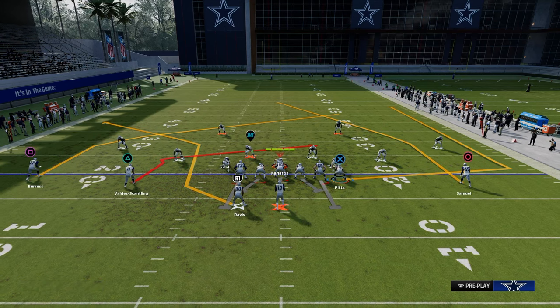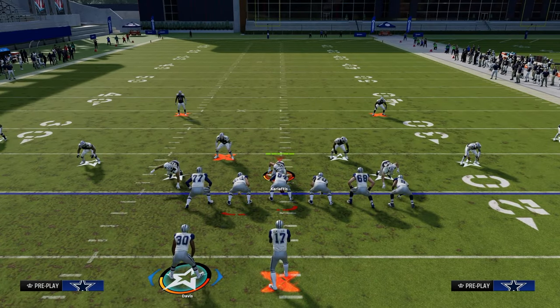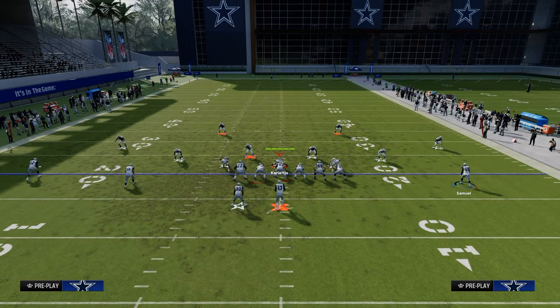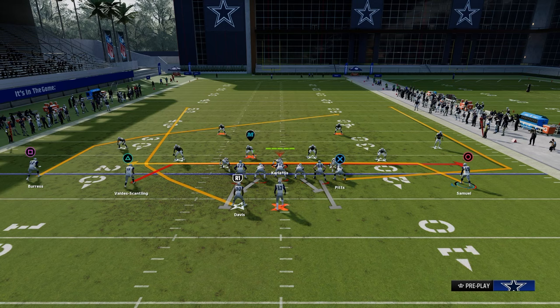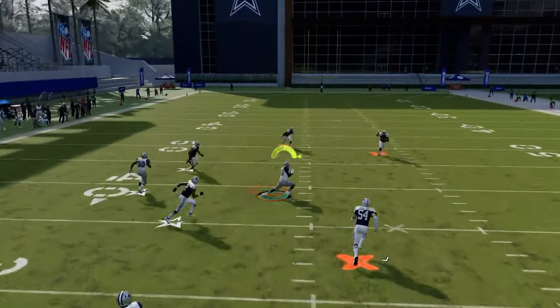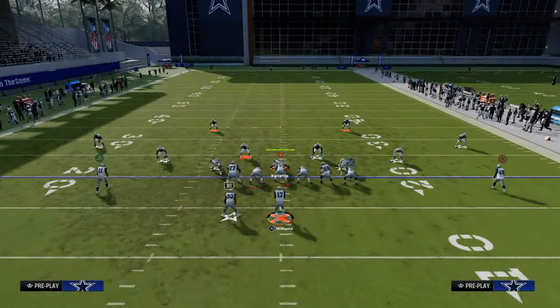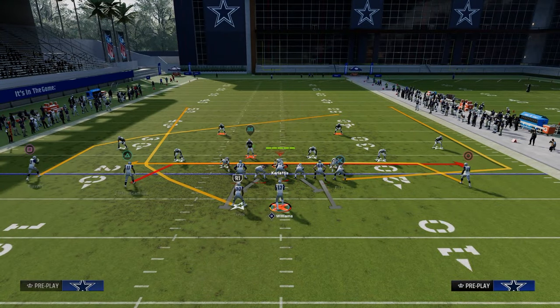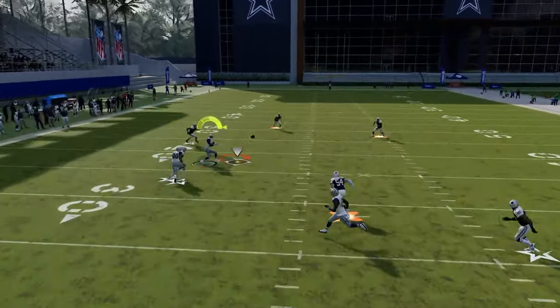In terms of how we're going to set up the first play, this is one of my favorite plays — really good against everything you'll face. You're just going to drag your slot receiver, wheel route your running back, and drag your outside receiver. This is called mesh post, and this is one of my favorite plays every single year.